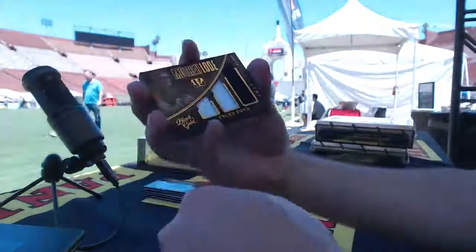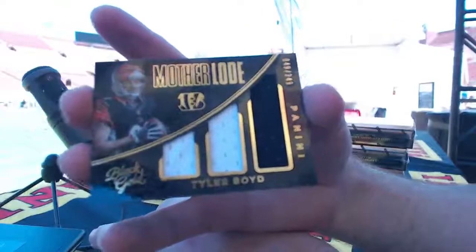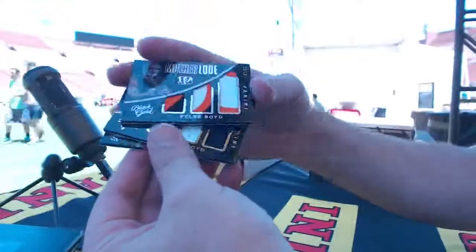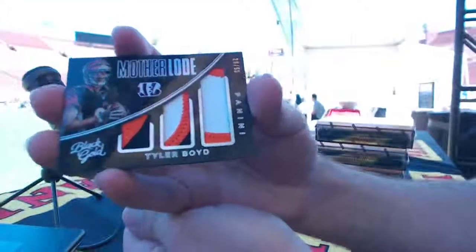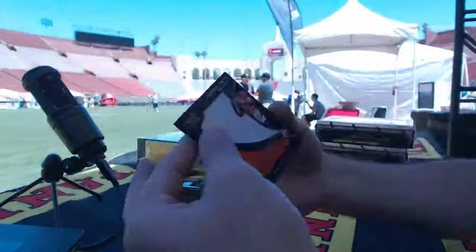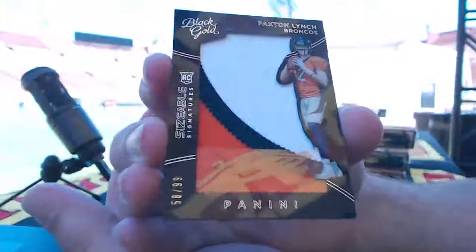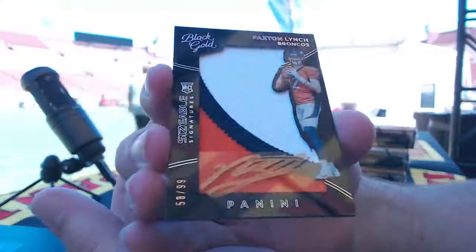Flip — Tyler Boyd for Cincinnati, Chuck. Is this a Cincinnati hot break? Look at this — boom! Patch version to 50, that's gorgeous. And look at that — to 99, Paxton Lynch, Scott. Disgusting rookie patch auto for the Denver Broncos.